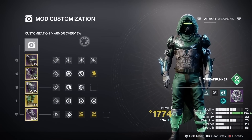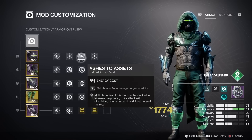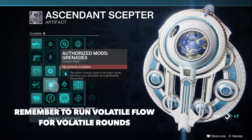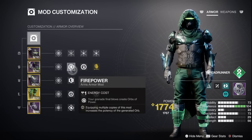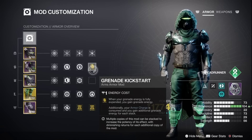For our mods, on your helmet you want to run double Ashes to Assets — made possible thanks to the artifact perk Authorized Mods: Grenade, which reduces the cost of grenade mods to just one — and then one Hands-On. For our gloves we run one Firepower, one Heavy Handed, and one Grenade Kickstart. I love using Grenade Kickstart with Grapple as it gives you back a chunk of grenade energy infinitely when you grapple a tangle again and again.